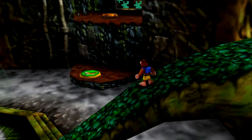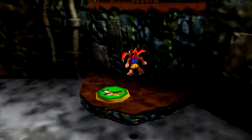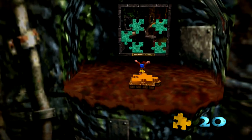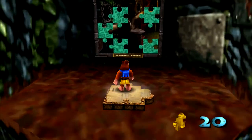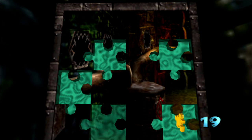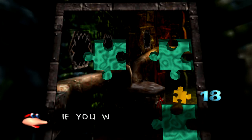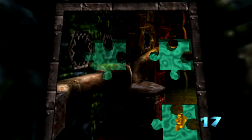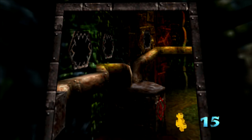You'll also notice that over here there was a shock spring jump pad, or whatever it's called, that we can now use. So while we're over here, that is what we're going to do. You can see there's Clanker's Cavern. If you want to place all your pieces into the picture, just press the right trigger — that'll speed things up a little bit.